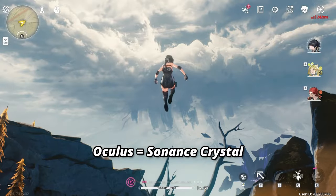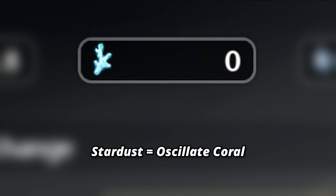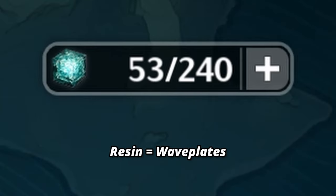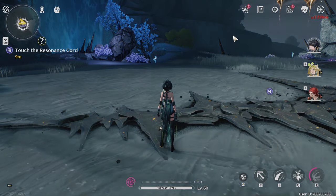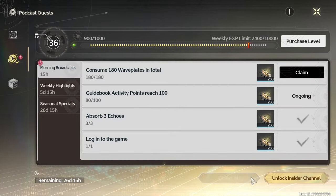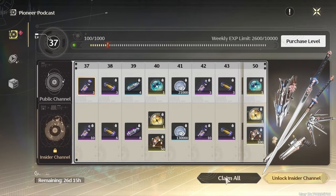Oculus is called Sonance Crystal. Stardust is Oscillate Coral. Star Glitter is Afterglow. Resin is Wave Plates. Fragile Resin is called Crystal Solvents. On top of that, the Battle Pass is called Pioneer Podcast, but you'll probably catch on to that pretty quickly.